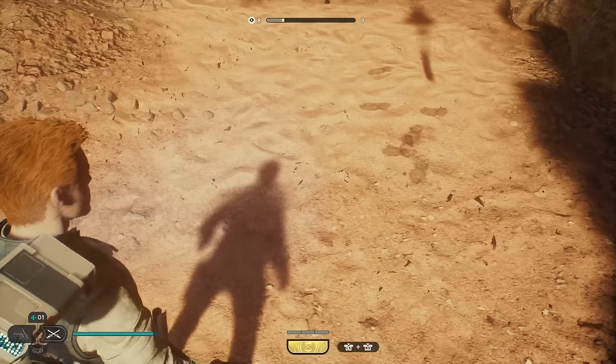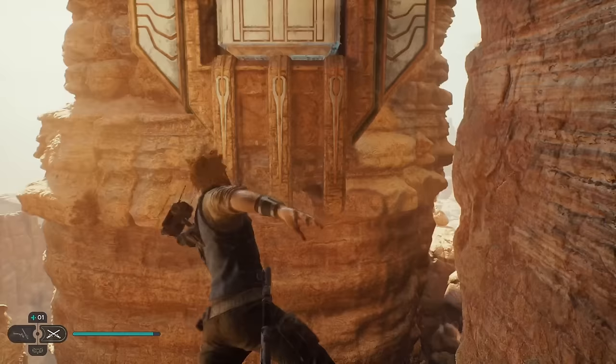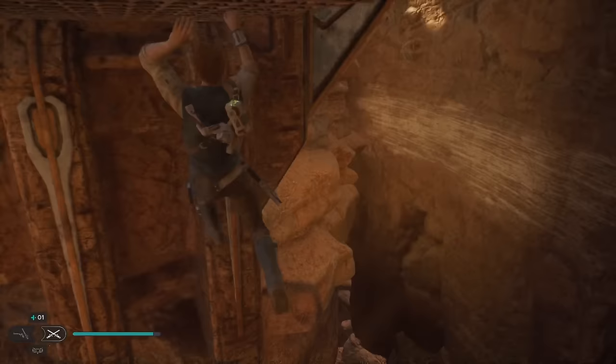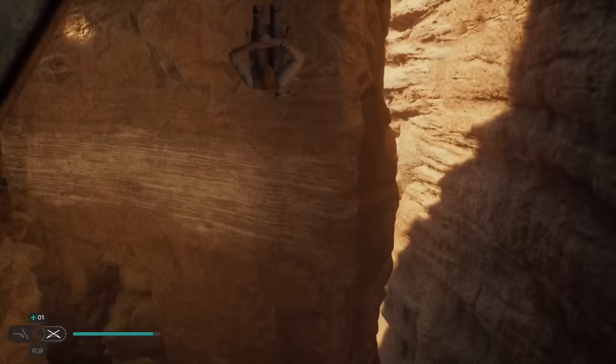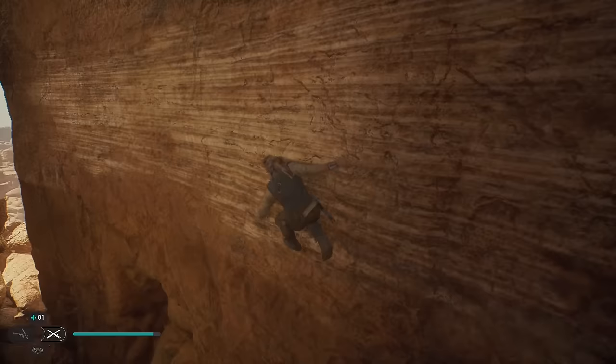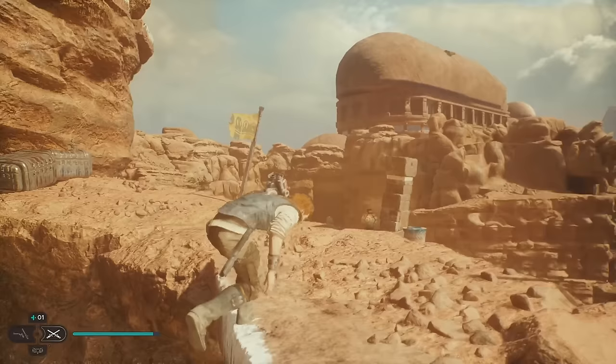We're going to take the high ground here, wrap around to the left. Wall run it, then do that — there we go. I didn't look ahead of time so I wasn't sure, but it's over there. So we go like that, grab onto that, make it across here, get up to that. I'm assuming we go straight up to this.